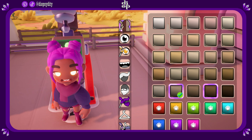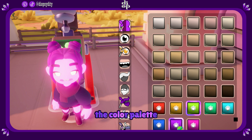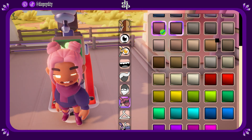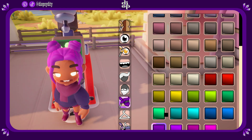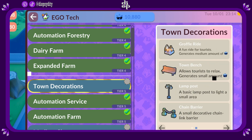Speaking of colors — I said good things about the character customization, but the color palette needs work. I went from excited about finding the perfect color to disappointed. They look nothing like how the color looks on the character, so that definitely needs to be fixed.